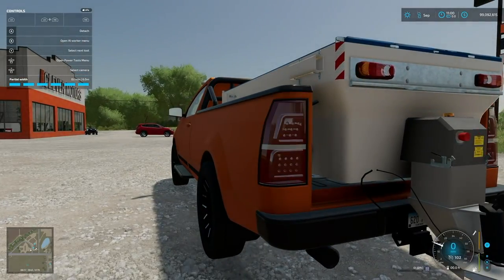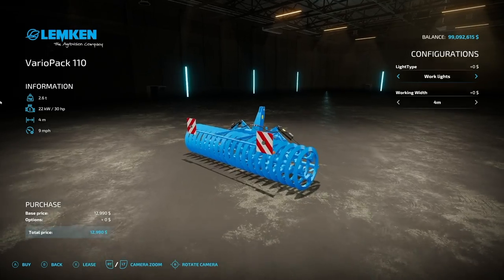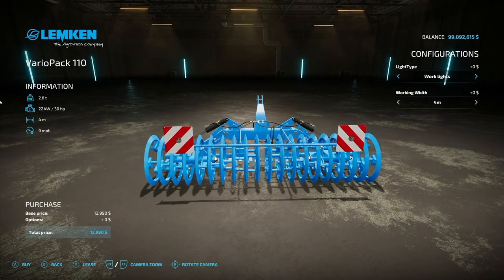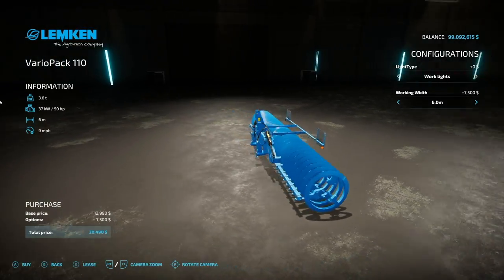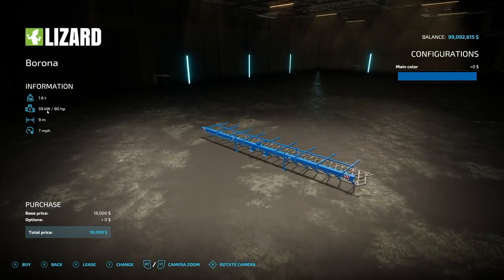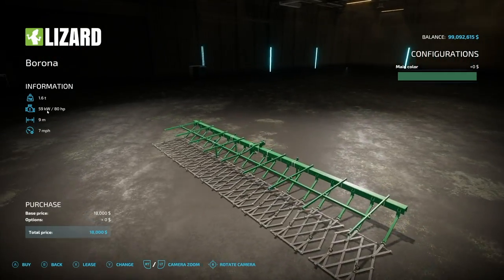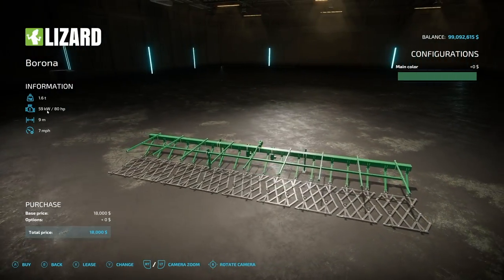That's a pretty cool truck. Next we have the Limkin Vario Pack, which includes disc arrows and a shallow cultivator — 2.6 tons, three meters at four miles per hour. Customization includes working lights and turn signal lights. Working widths of four, four-and-a-half, five, and six meters — these are front cultivators. We also have the Coupling of Toothed Harrows with the Barona branding, in blue, red, and green. It's 1.6 tons, 80 horsepower requirement, nine-meter working width, three-point hitch, seven miles per hour — possibly one of the most OP cultivators in the game.